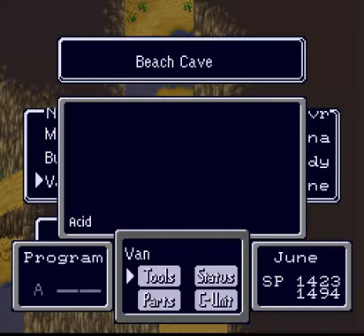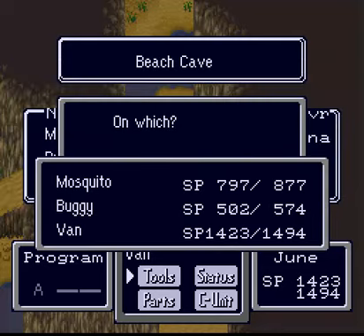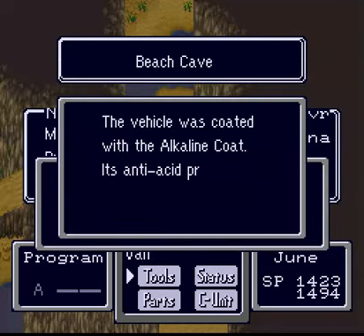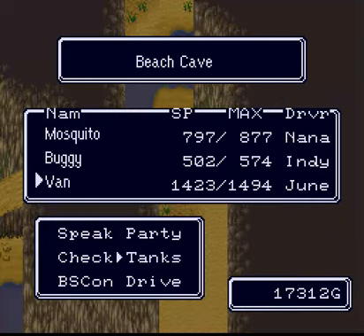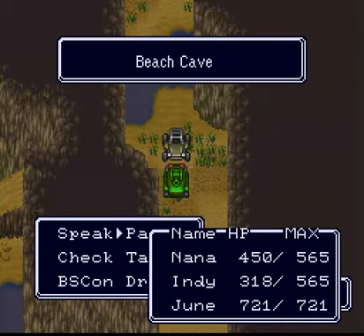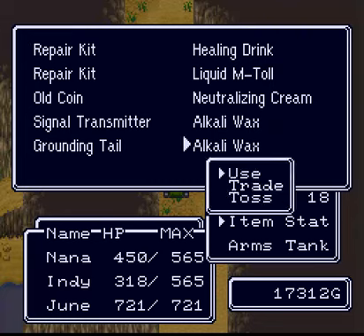Alright, so let's see what this alkaline coat does for us. Oh, are you kidding? It protects me against acid in the future — it doesn't stop acid if it's already burning away. Okay, so it's a good thing that what's-his-face here has alkaline wax.